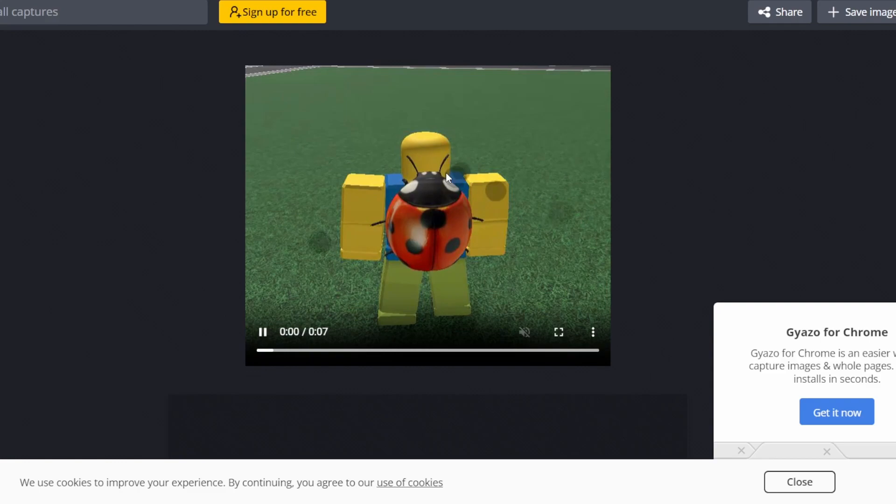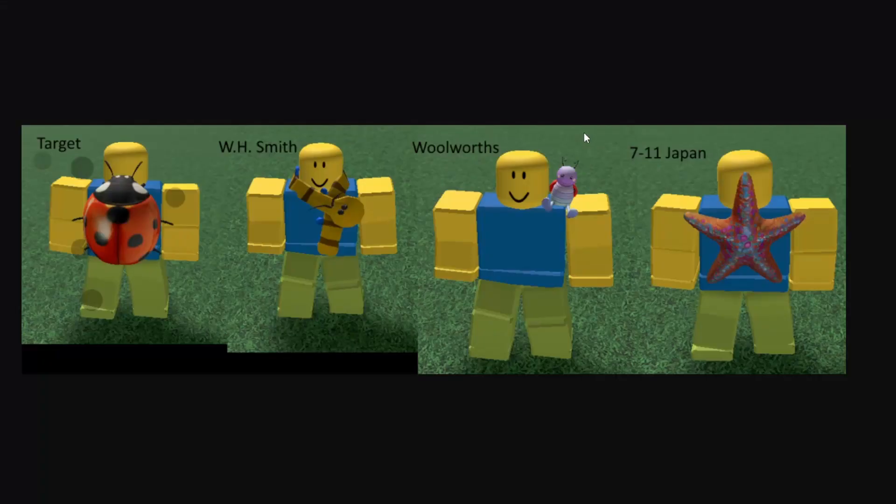And then also in the last video, we touched on this ladybug back beetle, and this is how it looks on a character right over here. It goes on the back and it has the polka dot little particle effect. So that would be a pretty cool one — definitely not a bad choice to get. You can get it from Target.